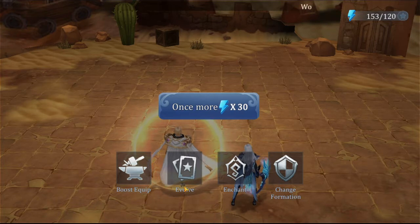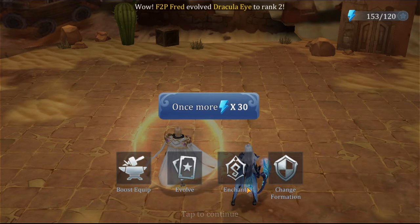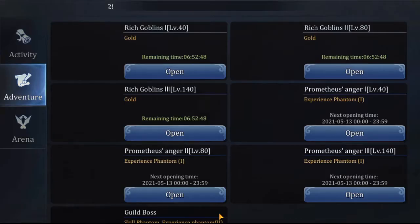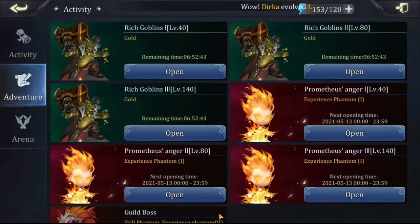That's pretty much it. Just like always, it gives you the chance to boost your equipment, evolve your champions, enchant your runes, or change your formation. It's very simple. You just have to make sure you have the right champs in there — sustained champs, defense champs, and of course your main DPS. You want the ability to finish the dungeon, because it does no good to jump up to level 140 if you don't have the ability to survive it.